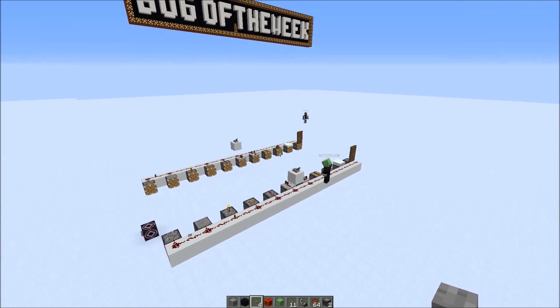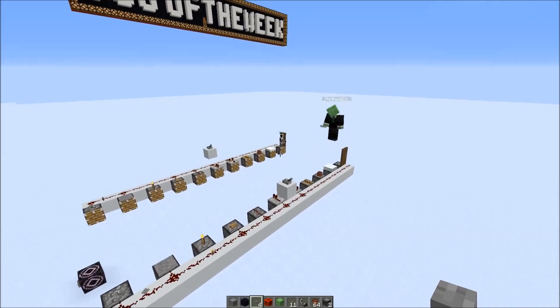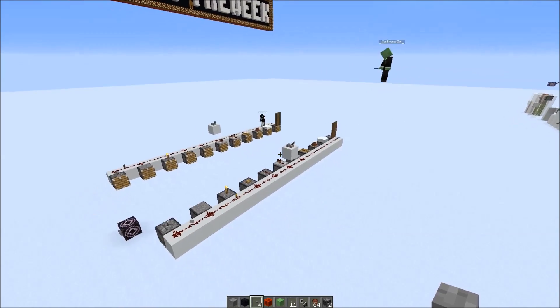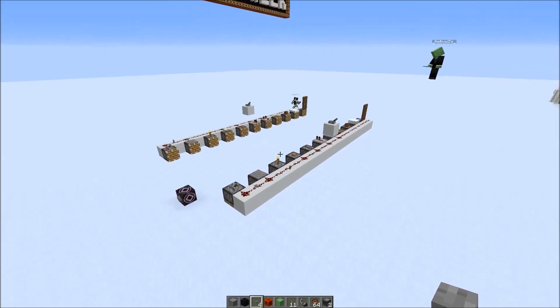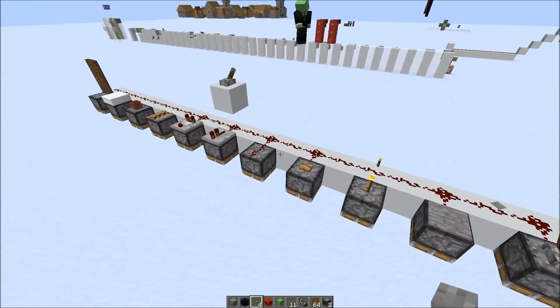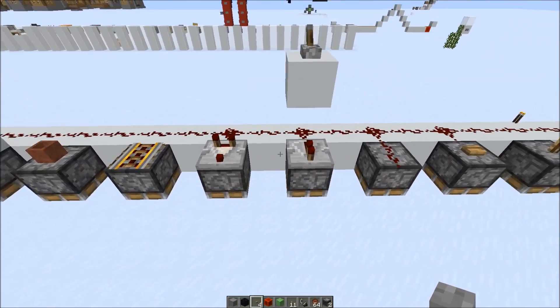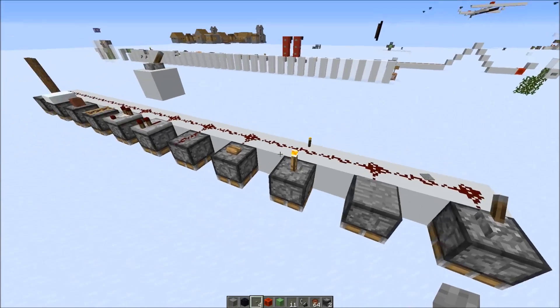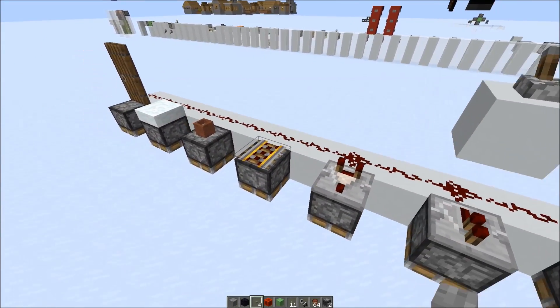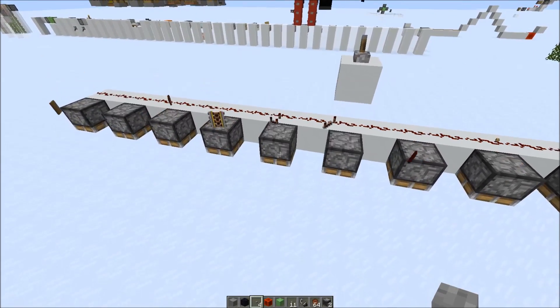Hello everybody, welcome to the second Bug of the Week episode. I'm again joined by Methodz, and XCOM is also there but he has no microphone at the moment. The focus of today's episode is on pistons and especially on stuff that you can place on top of pistons. Since 1.9 we are able to place blocks on top of pistons, but there's a little downside — if you retract them again, everything pops off.